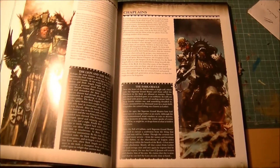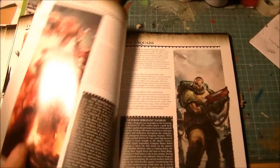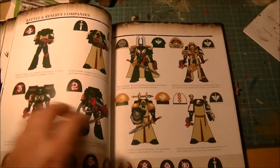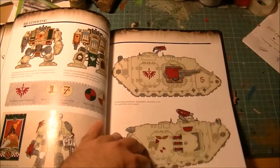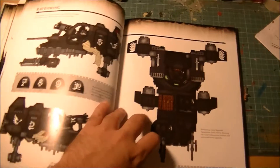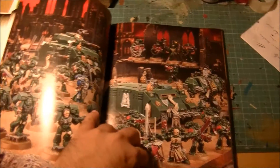Then we have all the background of the different units in the codex, starting with the Company Masters and Chaplains. We have all the different units with their background — this is the fluff for all the different units and options you will find later in this codex. There are also schematics about the paintwork. I always like these schematics because they give you an idea of how to paint, and it's nice to have a schematic drawing of what you need to paint. Then we see how the successive chapters we saw before are painted, with some awesome pictures.